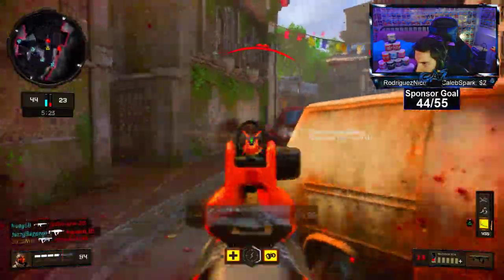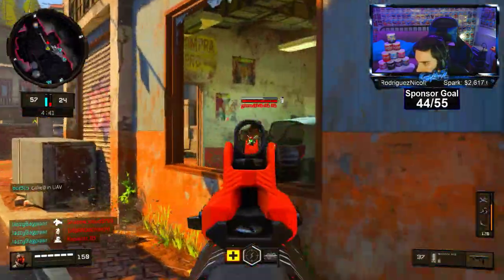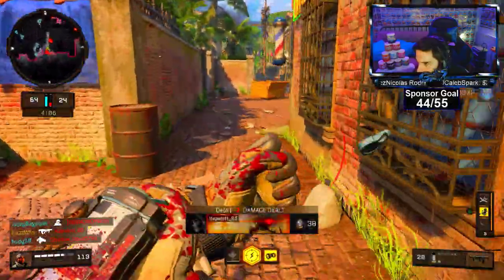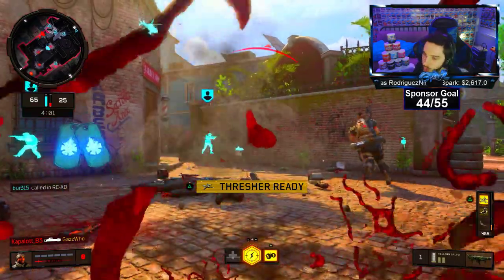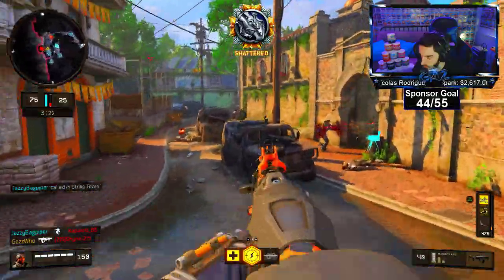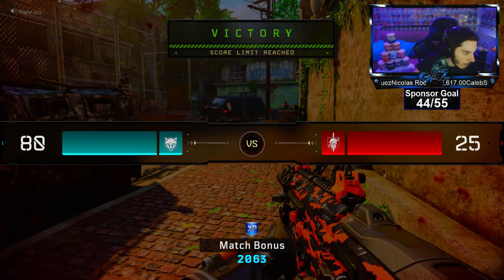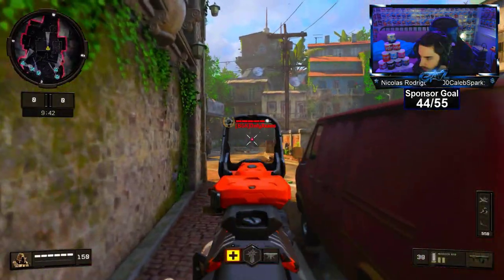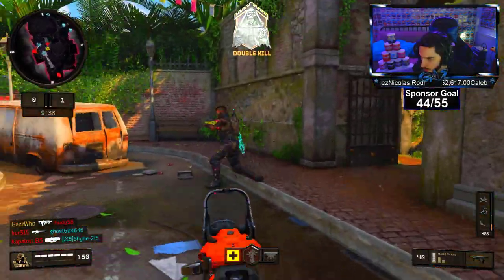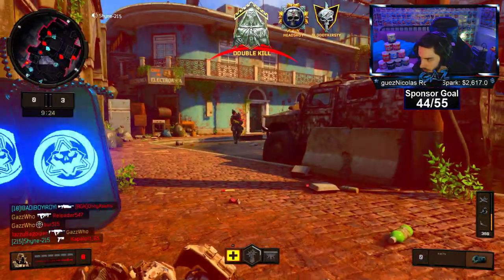I don't have to worry about going for headshots now — we can probably smoke the enemy competition. Finished our headshots. We got Penthouse camo as well. Double kills and did a couple of bloodthirsties. I got a bloodthirsty before I died there, so that's good.